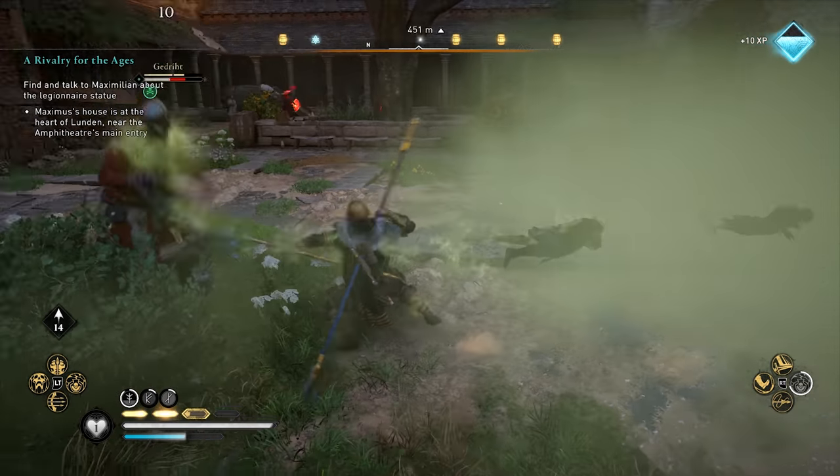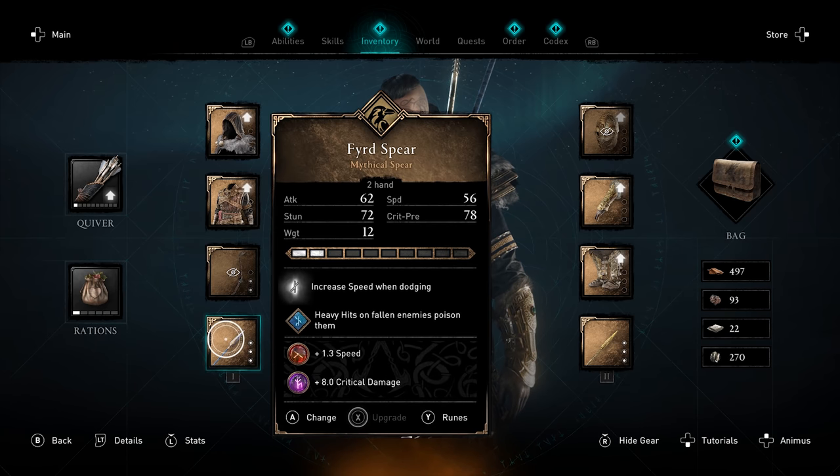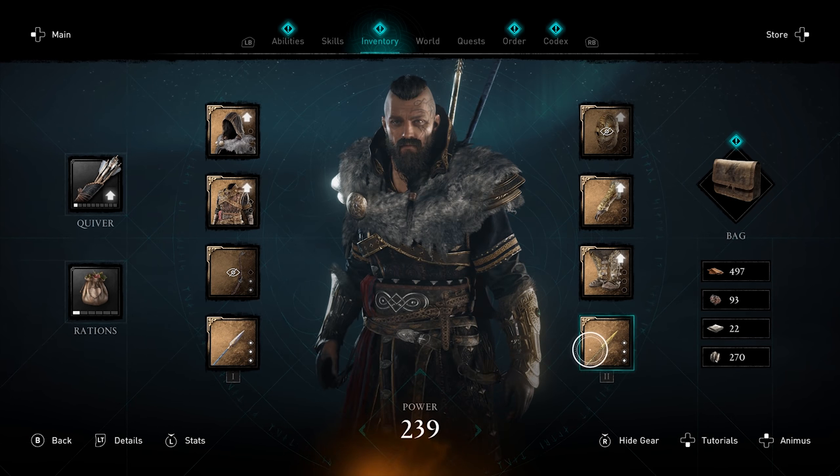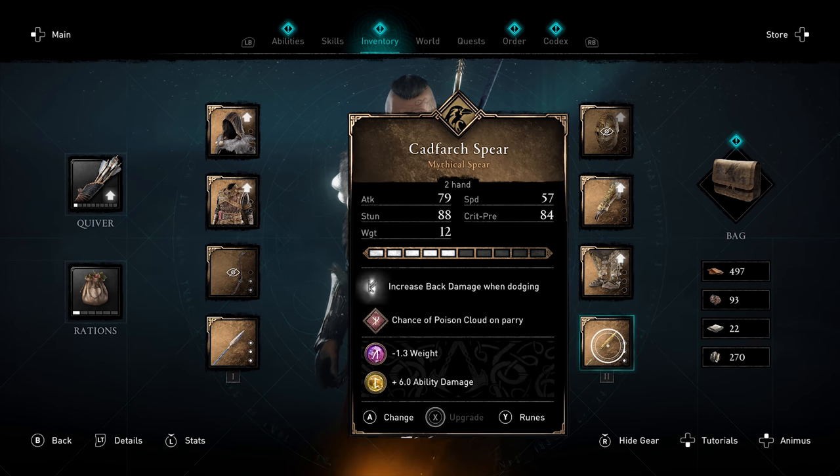You can use better spears, but I liked the third spear as it increases speed when dodging, and I put in a special rune so that heavy hits on fallen enemies poison them. I then used the Cadfark spear, which looks awesome and increases back damage when dodging, so it fits well too. I enhanced it further with a special rune that gives it a chance of creating a poison cloud upon a parry. We may not parry that often, but it also works with missile reversal, so it happens often enough.